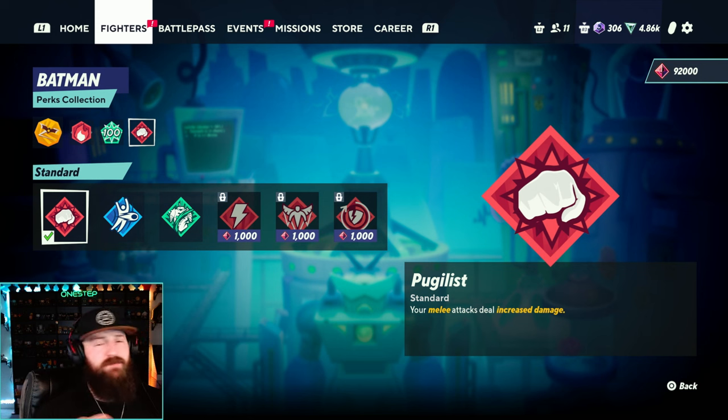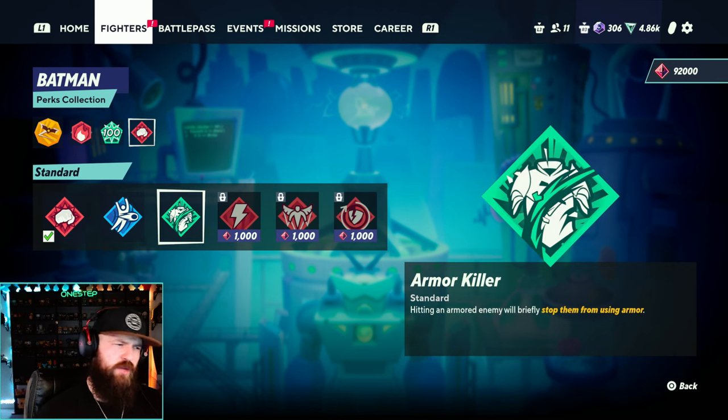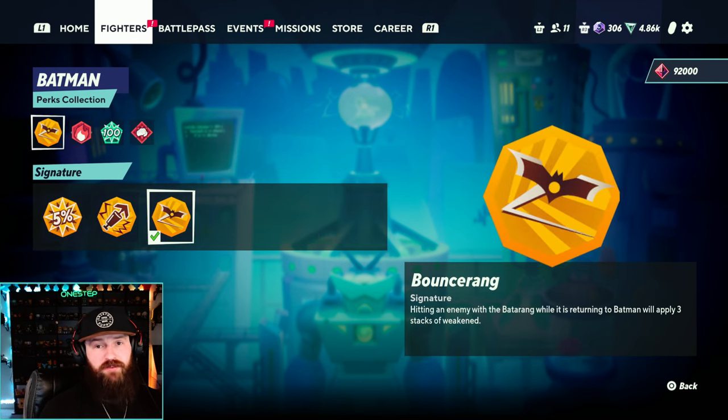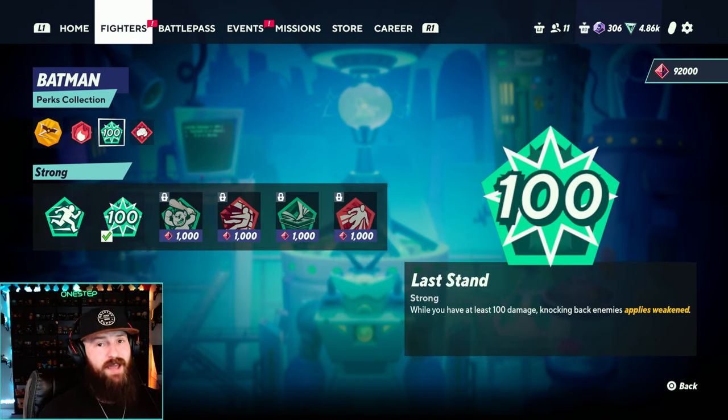For the third perk, as Batman is a bruiser always in your opponent's face, it's hard to get away from Pugilist — which is just increased damage. I love this one. I find more value in it. I use Armor Killer here and there, but Batman's down attack also breaks armor, so more damage is what I need. I'm just not letting up on my opponent, trying to get more Weakened, more debuffs, more damage. So my perk breakdown: Bouncerang, Flammable, Last Stand, and Pugilist.